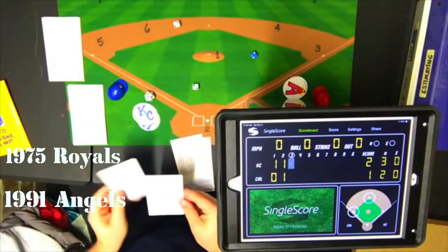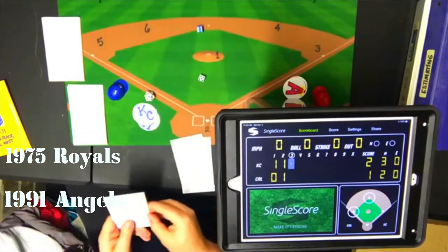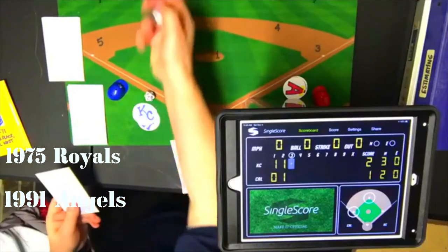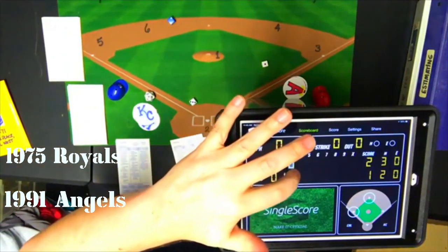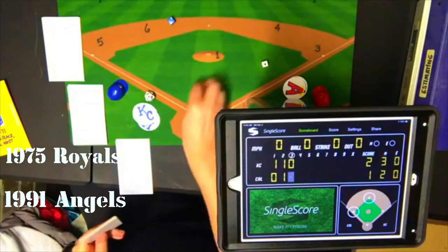Top of the third: Brett pops out to second, Mayberry flies out to center, and Soleida strikes out. Kansas City goes down in order and gets no runs in the third.